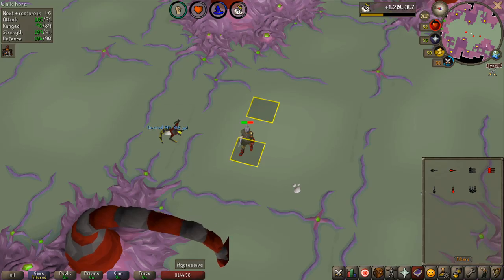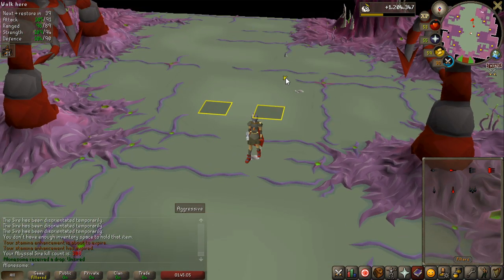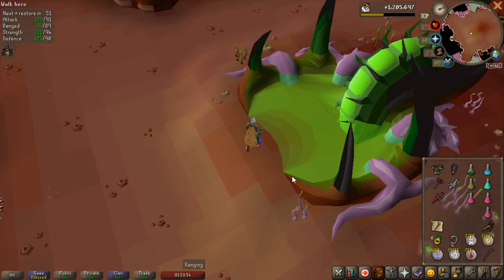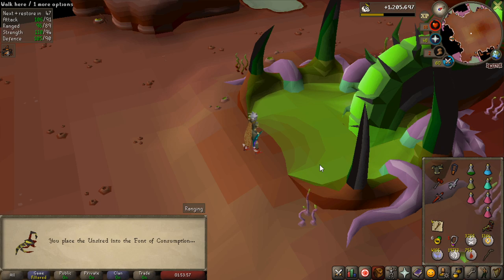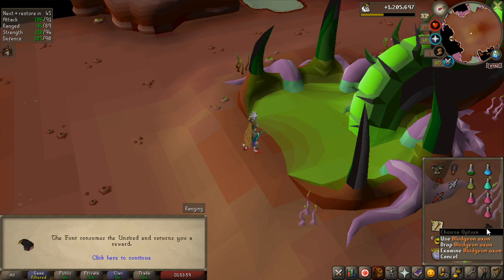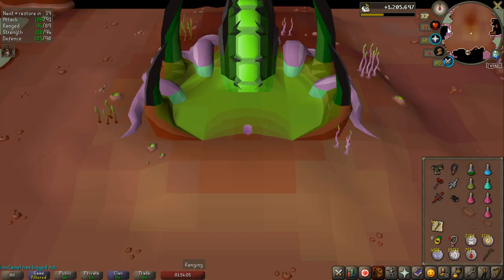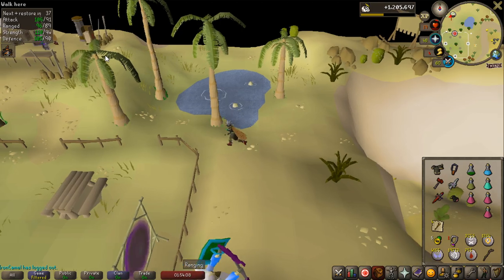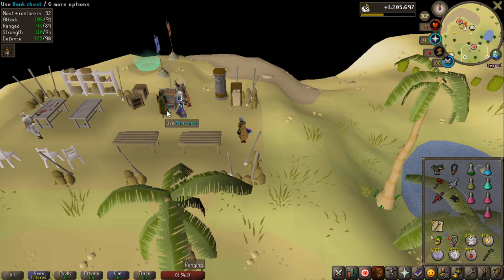I didn't think I would actually get another unsired but with only 11 left on the task, that is another one. If we can get the bludgeon piece that's like 27 mil. I got a bludgeon piece — that's the last one! That's 27 mil profit. I'm probably not going to do much more Sire in the near future because I've completed my bludgeon and the boss is very annoying to do.